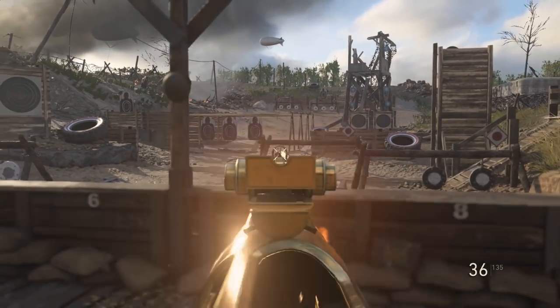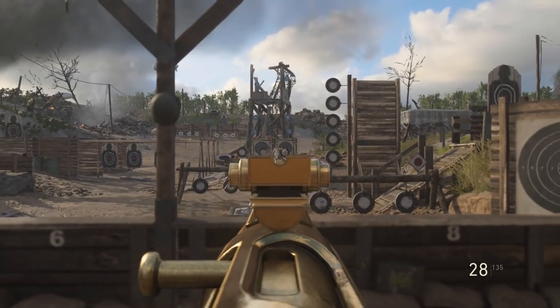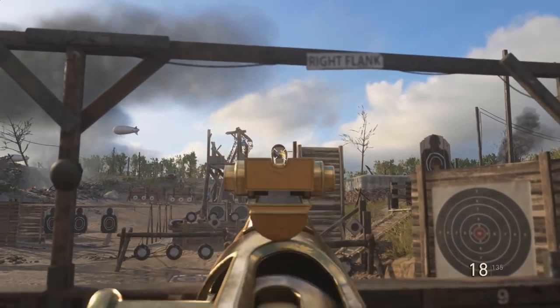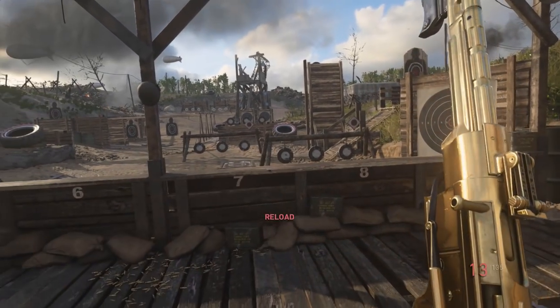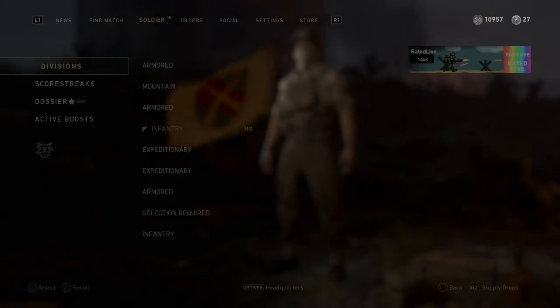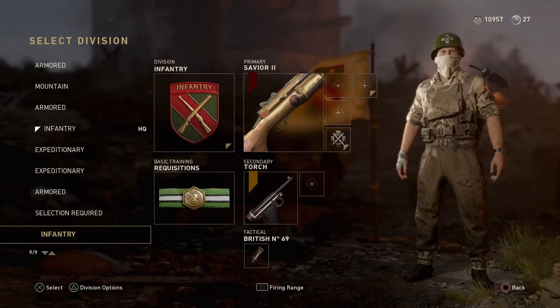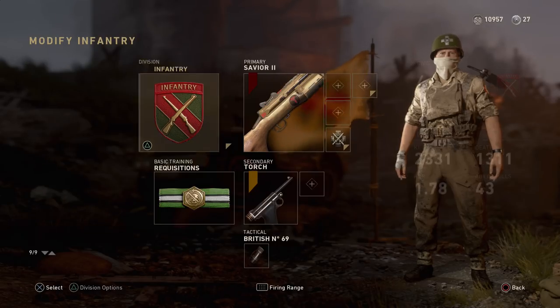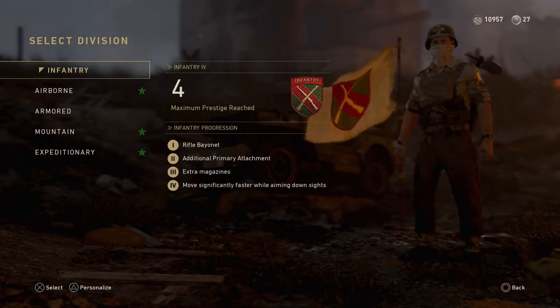Or even if you have diamond or gold camo on a weapon right now, because you are going to need that for the glitch. As you can see on screen right now, I do have a golden STG. This is luckily the heroic version and it looks absolutely amazing. Heroic versions of the weapons look absolutely amazing and it definitely makes the gold or diamond camo look 10 times better. Beginning with this glitch, you are going to need to make a new class.